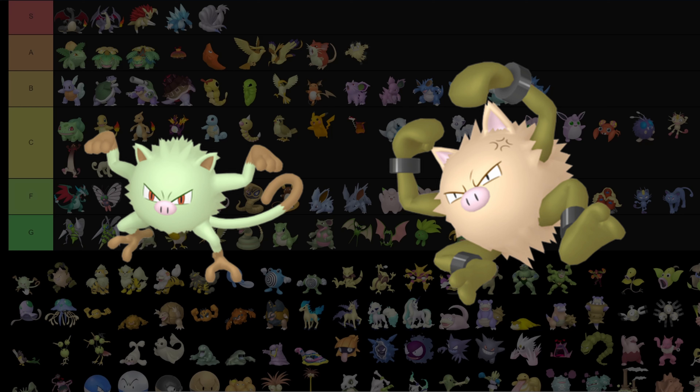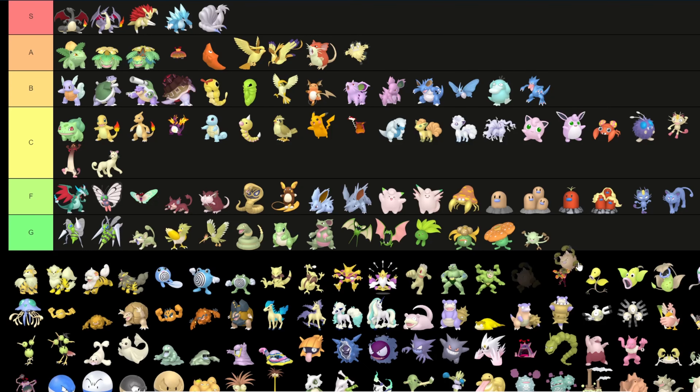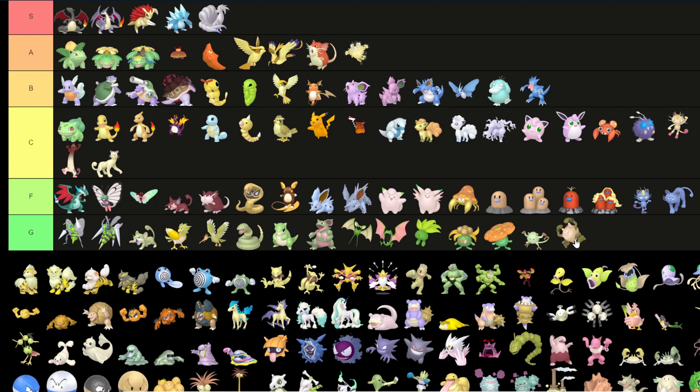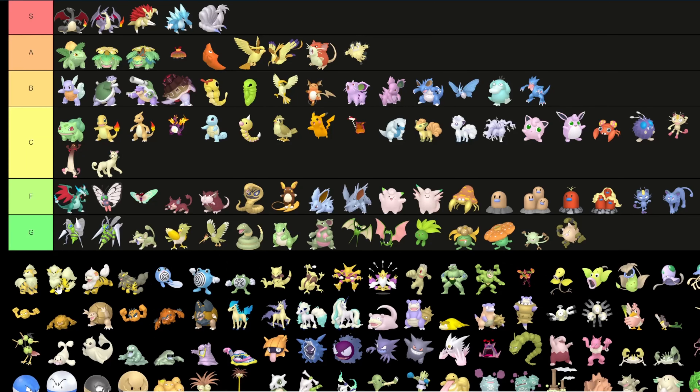Mankey and Primeape — there could be an argument for putting them in the green tier, and I will put them there because the main difference is a slightly more green tinge.